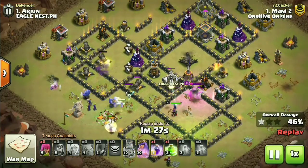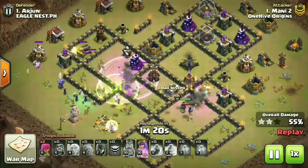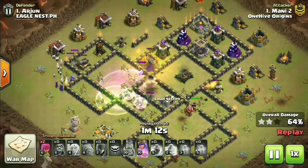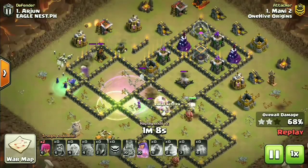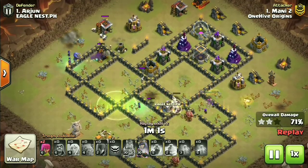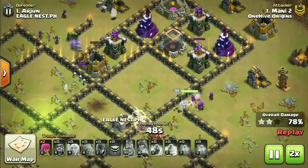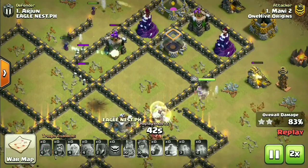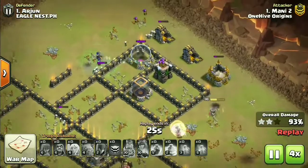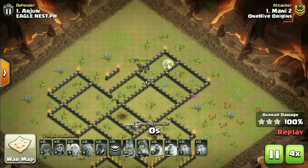The valkyrie took down the right-hand side, so he was dependent on his heroes and the left-hand army - bowlers and four witches. Jump spell used to get troops back in, but not all bowlers came through. Rage spell on them takes that side down but a lot of defenses remain. Didn't look like a three-star at this point - but the healers switched onto the queen, triggering a mini queen walk. That was the key: queen under ability, no defenses could target her. She came back to full health and the mini queen walk saved Manny for a three-star - but Eagle Nest had already secured the victory.